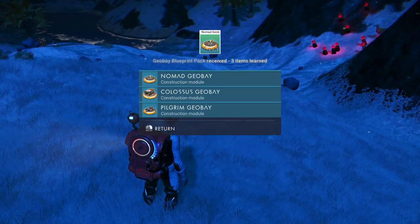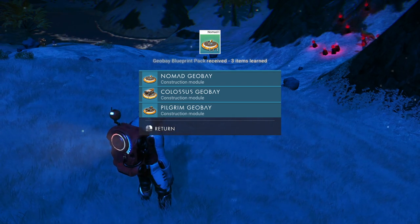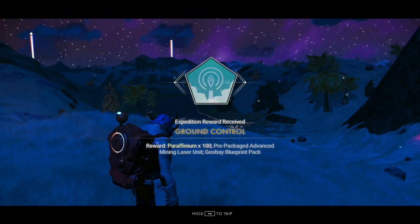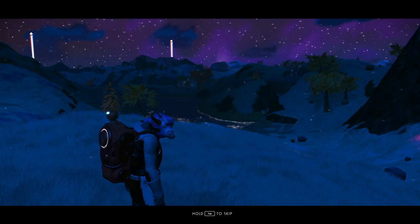We get a Nomad Geo Bay — that's really good. That's going to be your travel item; you're going to need that, trust me. We also got paraffinium, an advanced mining laser — which we really needed — and a Geo Bay blueprint pack.